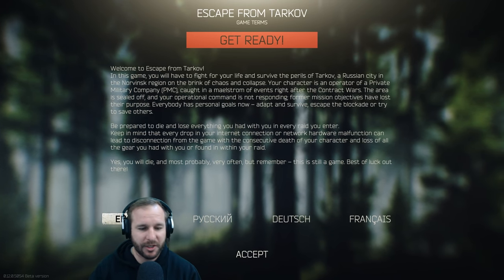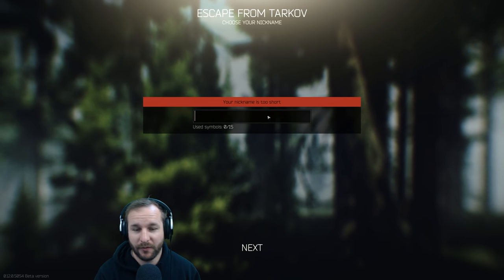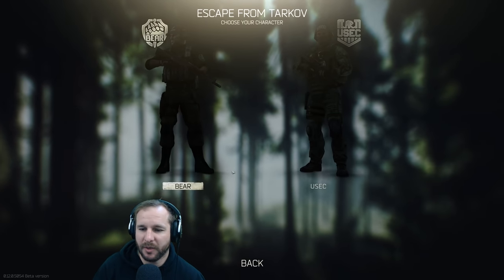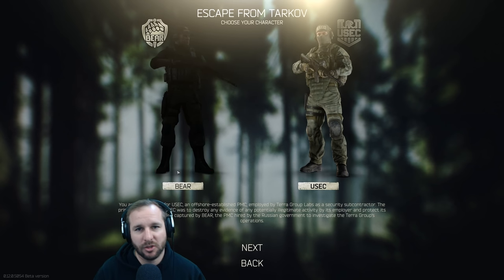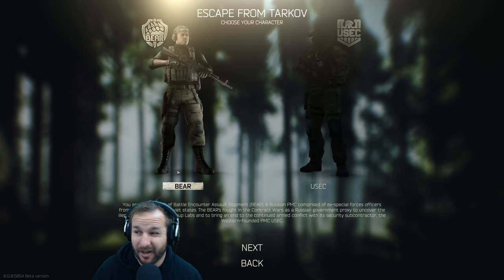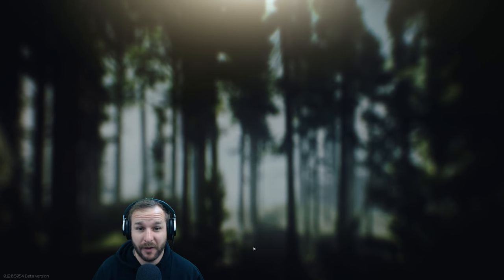This is the first screen you're going to get. I speak English so I'll go through English. Your name can be whatever you want — this one is going to be a secret, I'm going to cover it up. Once you've selected your name you're going to pick Bear or USEC. I'm going to go Bear this time. It's going to be a purely solo playthrough — I'm not going to be talking to other people. I think Bear have better clothing in my opinion, so I'm going to go Bear.